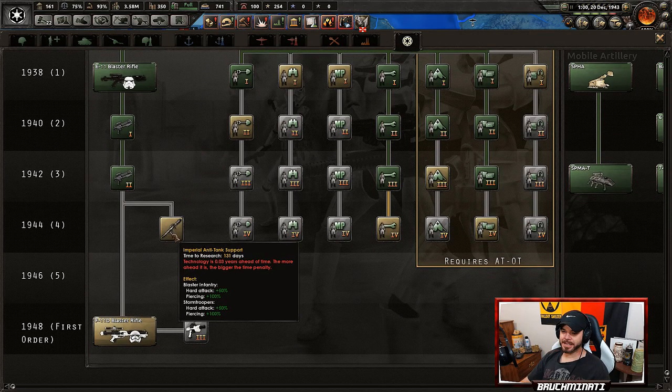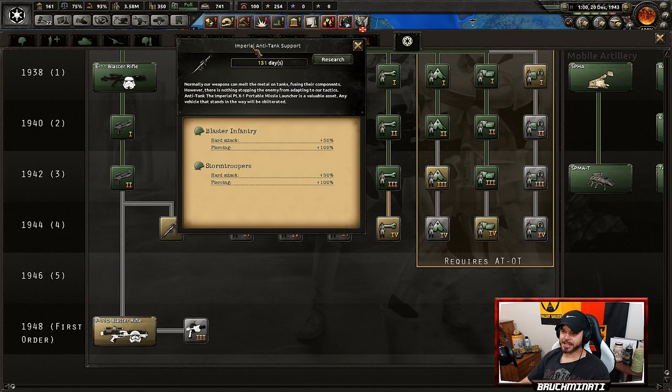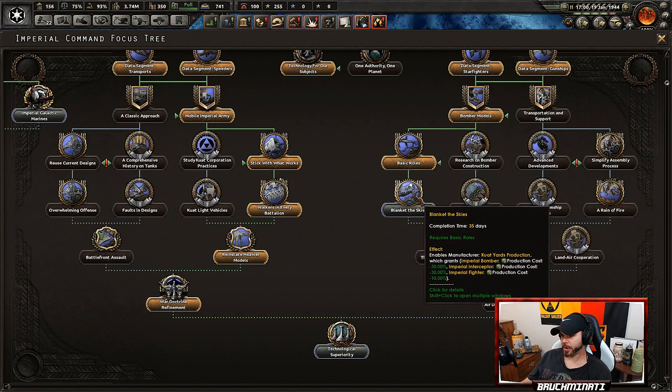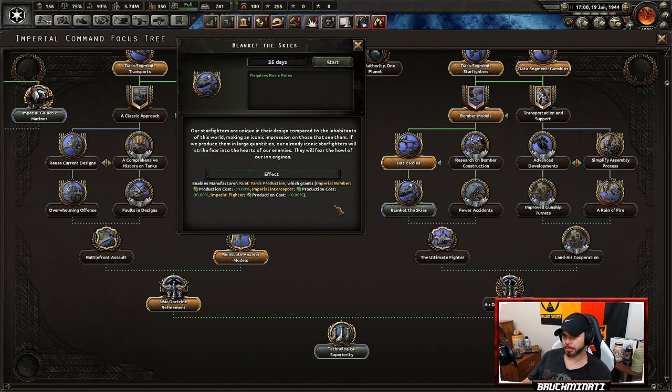Here is what we've been needing — the Imperial Anti-Tank Support. Remember this upgrade? Look at this increase — absolutely amazing. Who needs walkers when you've got piercing and hard attack like that? While the Empire rebuilds its army for the great war with the Axis, we're flying through the tech tree. 'Our starfighters are unique in their design compared to the inhabitants of this world, making an iconic impression on those that see them.'